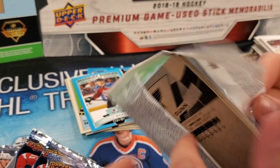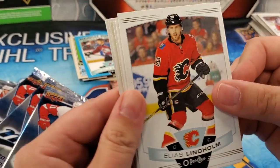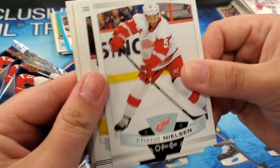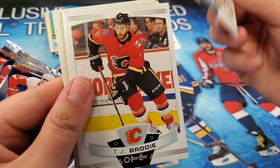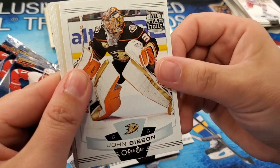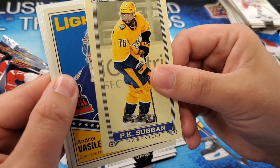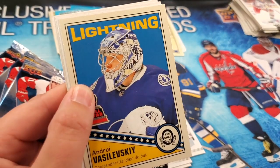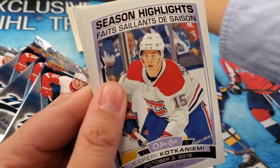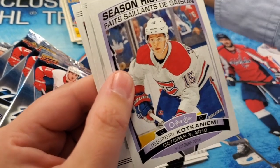Not bad so far. Got a couple of black borders too. Elias Lindholm, Frans Nielsen, Adam Lowry, TJ Brody, John Gibson All-Star. PK Subban Caramel. Andrei Vasilevsky retro. Kotkaniemi again — season highlights. It's the same card. These are hobby packs, by the way.